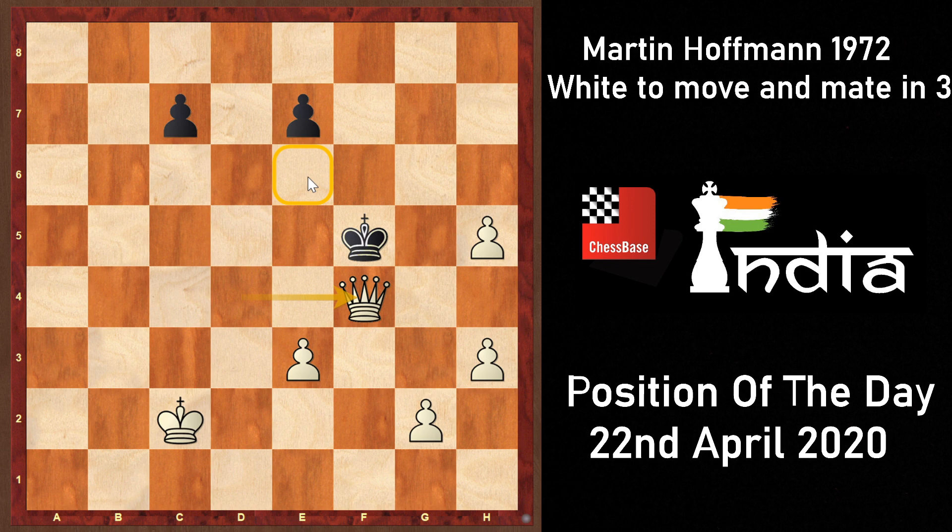You have to observe that this pawn on h5 has taken control of the g6 square crucially, and every other square is guarded by white's forces — either by the queen or by the pawns. So when you see this, it gives you an idea that somehow if you could induce the move e7-e6 before going queen d4 check, then queen f4 would be checkmate. Your plan is to induce e7-e6 and then go queen d4 check, after which when black goes to f5, queen f4 comes with checkmate.